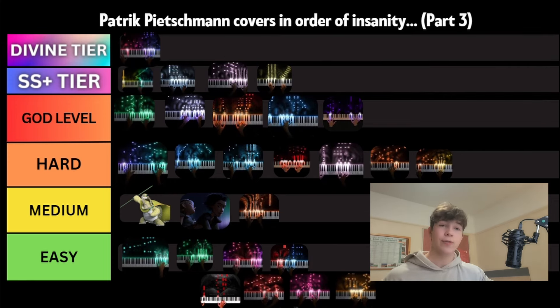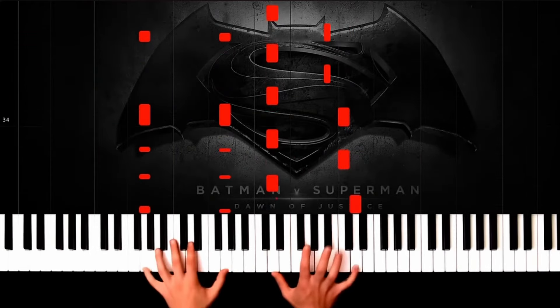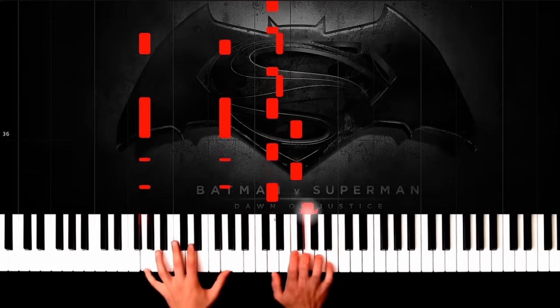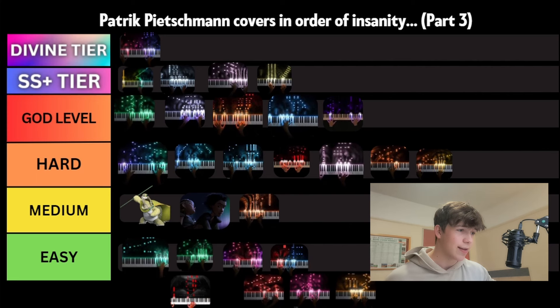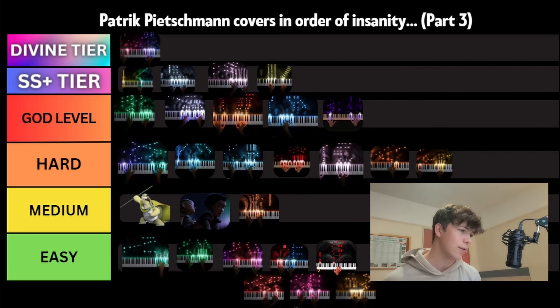The next piece we're looking at is Beautiful Lie — I think this is from Batman vs Superman. This one's very easy; it might be the easiest one we've seen. So we're going to be putting it in easy tier. It's a really good piece to start learning some of Patrick's covers. It's fairly accessible — there's a little bit of hand independence required and some filling in of notes between the melody and the right hand. It'll be a great challenge for anyone just getting into his covers.